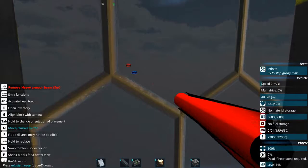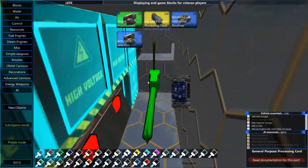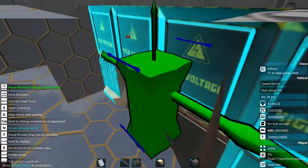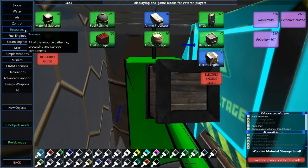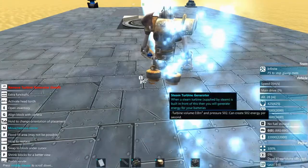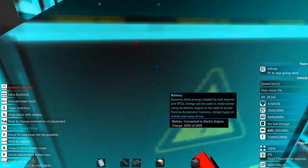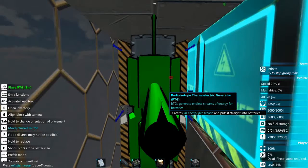I'm probably going to start on the turret very shortly, but first I'm going to put in some ACBs, some resource storage, and some RTGs. I like using RTGs as a backup power source — it'll give the vehicle power when it's not in combat so it can still move across the map.